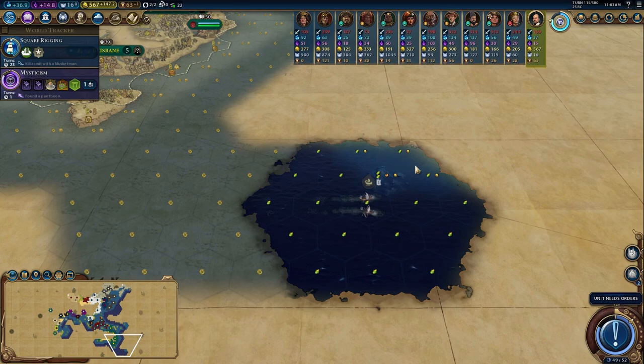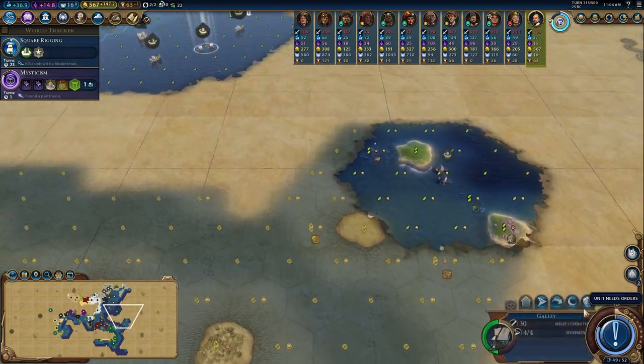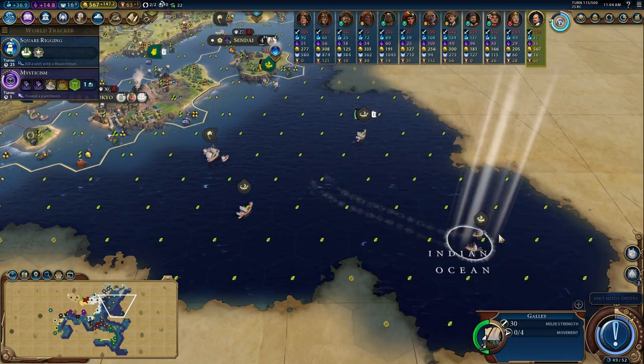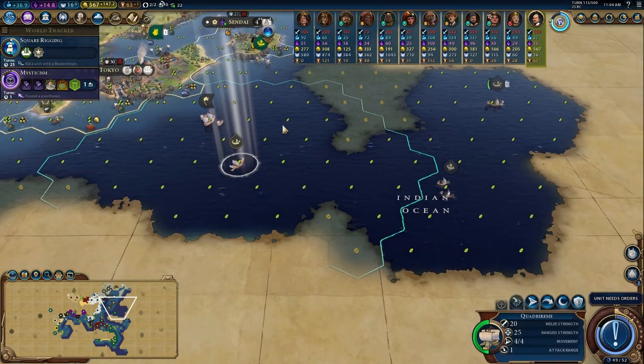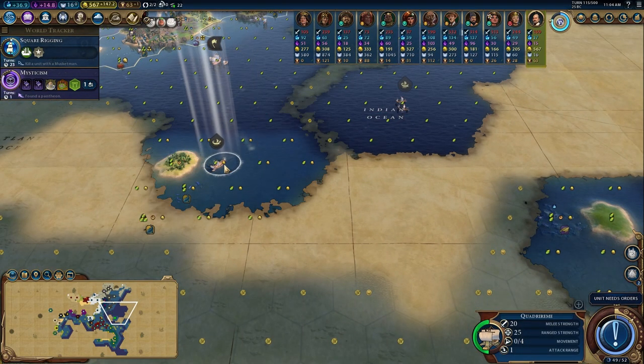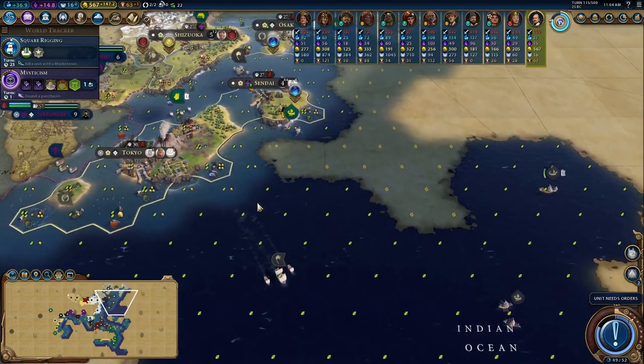Looks like we've got some coastline here - continuing to explore the archipelago. We'll keep these guys together, protect the settlers, and do some exploring as well. Not sure if there are any barbarians infesting these waters.